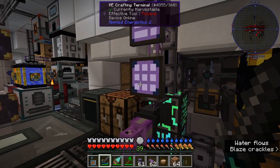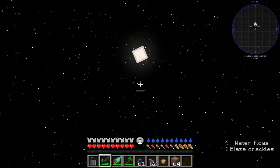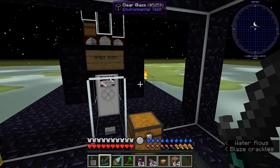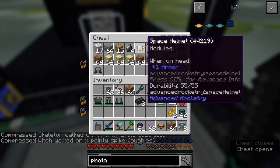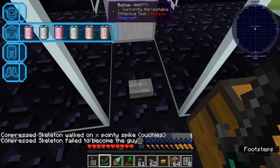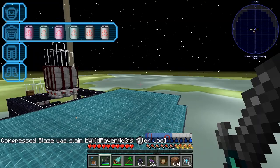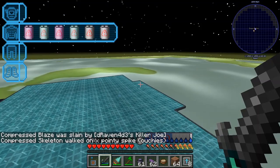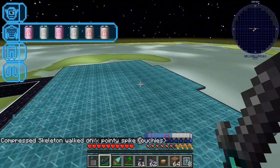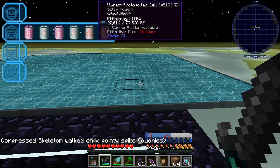I have about 700 energetic alloy, which isn't bad because I use those to make vibrant alloy and vibrant photo cells — that's what I use for my main source of energy. Let me put on my space suit. Out in space I've got this big array making 27,000 RF per tick. The efficiency is always 100 on these because we're in space above the atmosphere — always sunny. I store all the power there and then put it in that dimensional transfer receiver that sends it to main power and back to the main base.